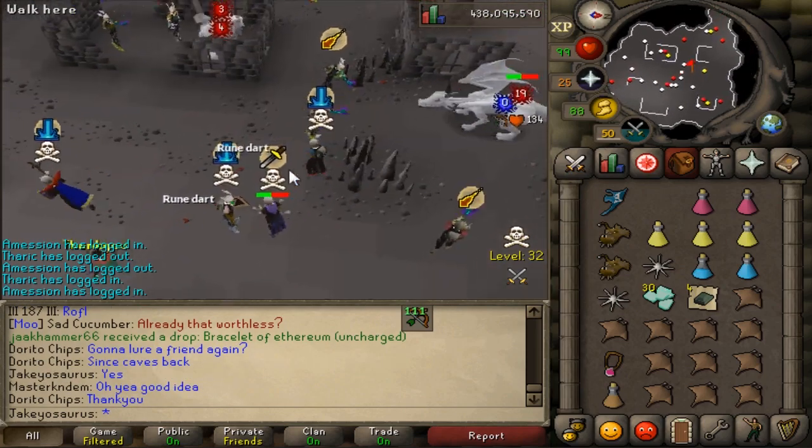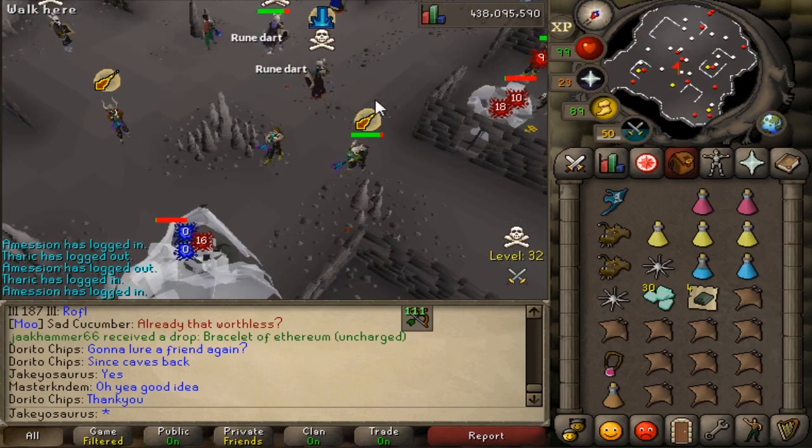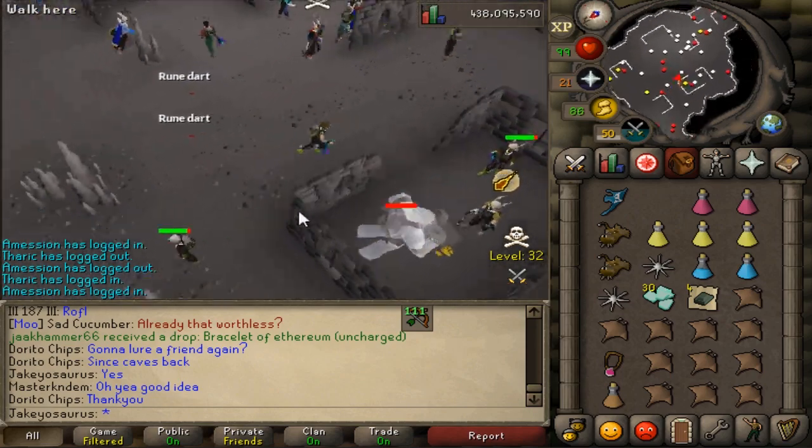Right now it's like PKers versus PKers - they don't really care about us because anyone with any value is just gonna run away. I don't think they're actually gonna attack us.